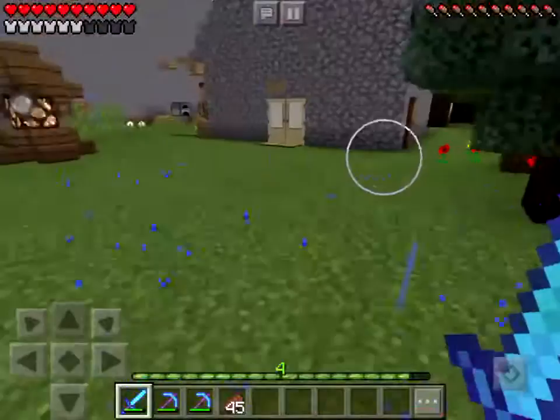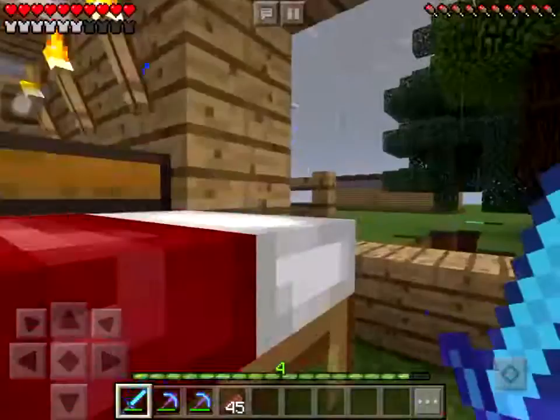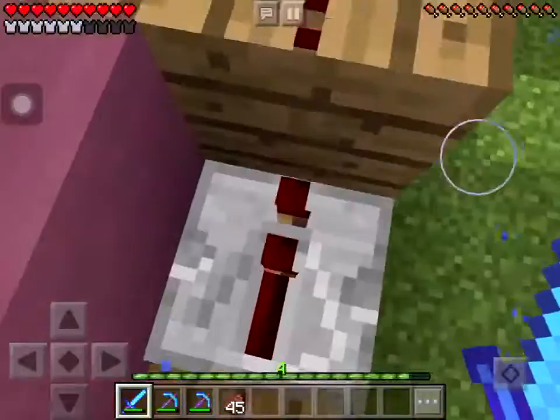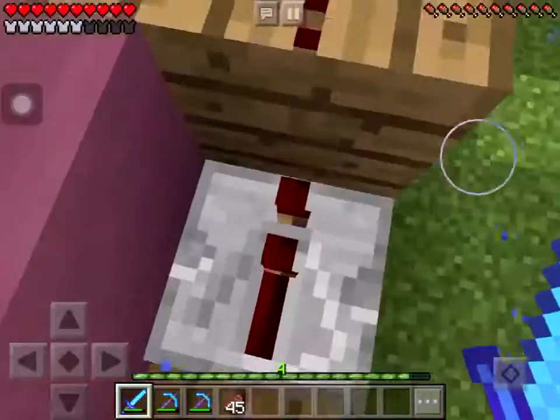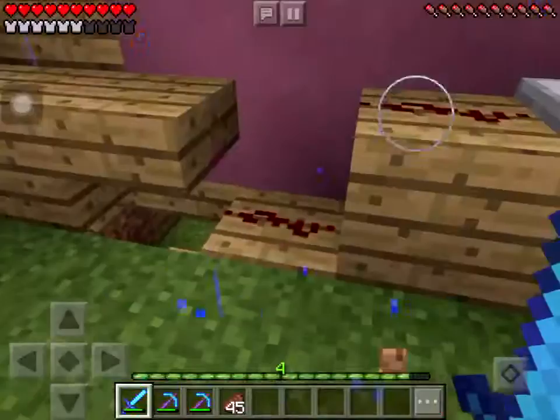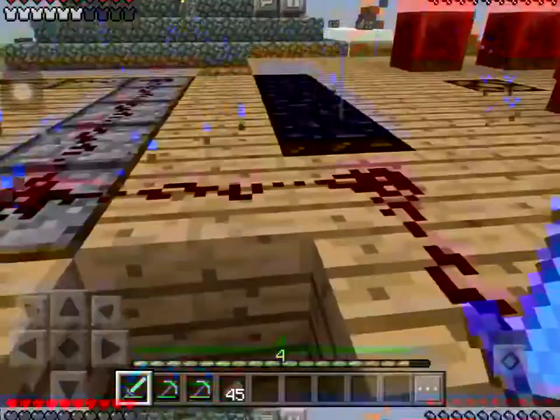First of all, what are we gonna do in today's episode? I have a few plans. I'm gonna show you a few things in my world which I haven't done in a while. I did a poll on Twitter asking what I should build next on my survival let's play world, and the results were two options: a castle and a potato farm. They both got equal amounts of votes.